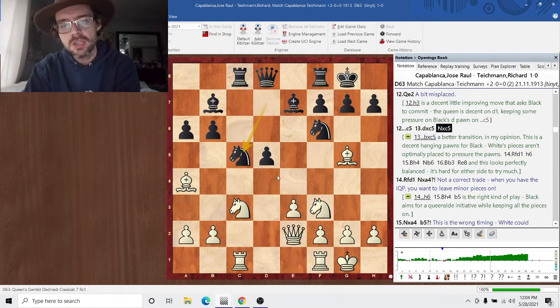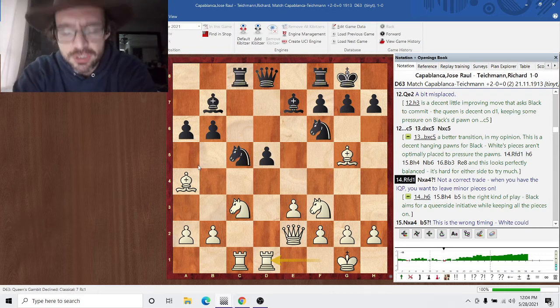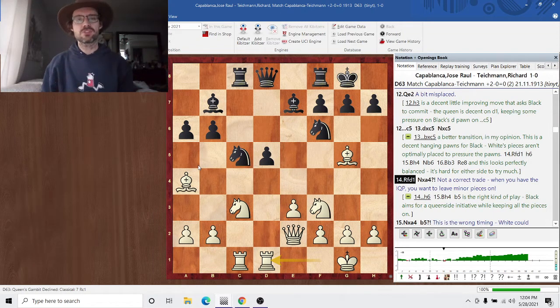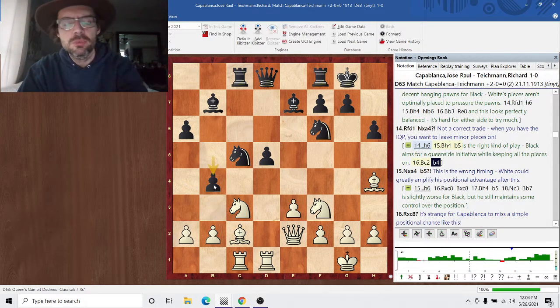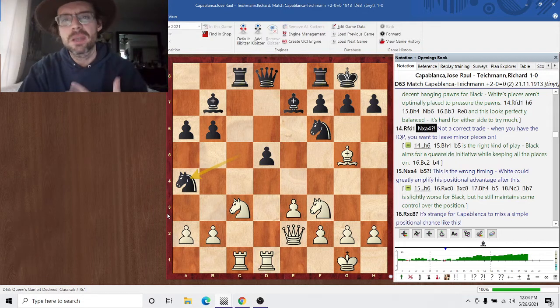Rook fd1. Knight XA4. Typically I'm all for trading knights for bishops, but when you have an isolated queen pawn, this is exactly what you don't want to do. You don't want to be trading minor pieces — you want to keep as many pieces on the board as possible. Black should just play h6 and then b5. If the bishop drops back to c2, you can even continue with b4 and get a queenside initiative going. But knight XA4 is exactly what you don't want to do with an isolated pawn. You want to keep those minor pieces on the board.